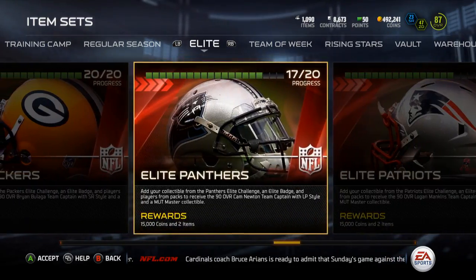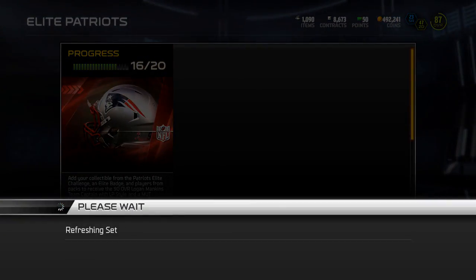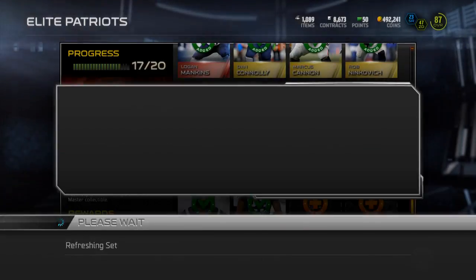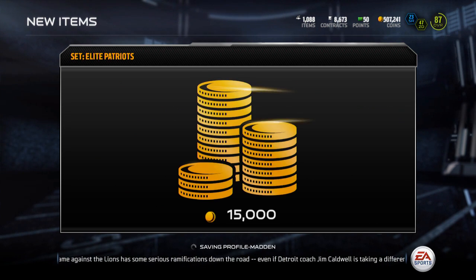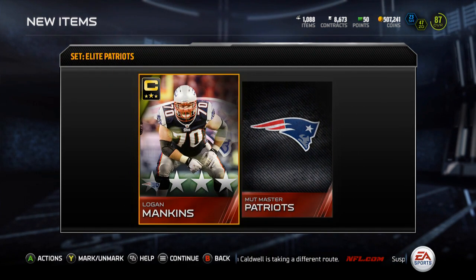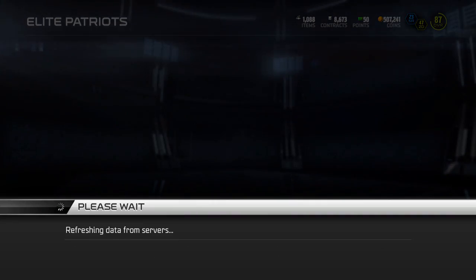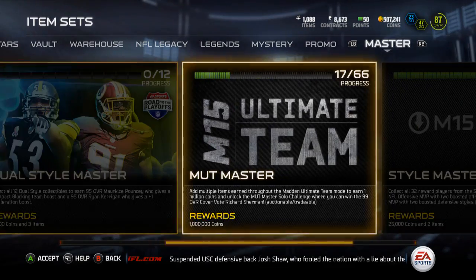Hey guys, what is up, it's Nick, and today I'm going to be doing the Elite Patriot set. This will give me 10 out of 32, so we're progressing here heading towards that MUT Master. Gonna collect the Mankins — gotta collect by Gerard May. I'll probably just buy one back, the Elite Patriots thing and an Elite badge. Had to buy that Elite badge for 15k — there's my 15k coins. That will be my Logan Mankins, which is going to be staying on the team. MUT Master Patriots, just progressing a little bit ahead of time here, but head on over to MUT Master.